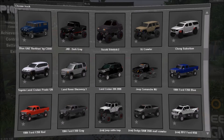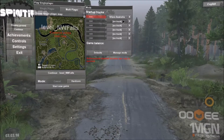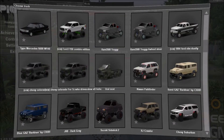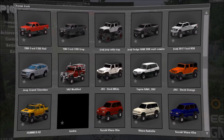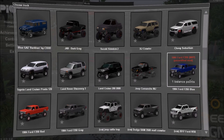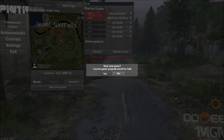We're going to look at NW Falls and bring in the Vitara Australia as a good choice. As a backup vehicle, we might bring in a vehicle I haven't even driven before, which could be a total risk - let's bring in the 1984 Ford F350 by Death and CCSV01. We'll see what it's like.